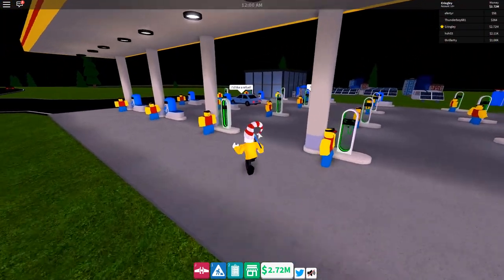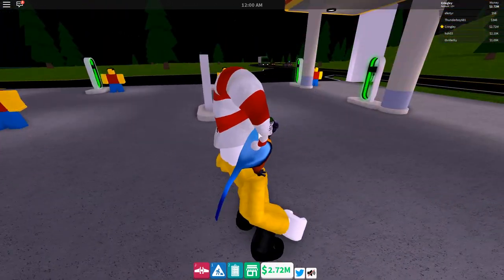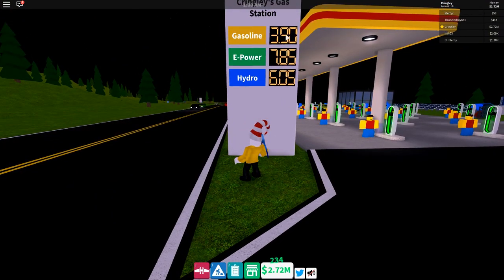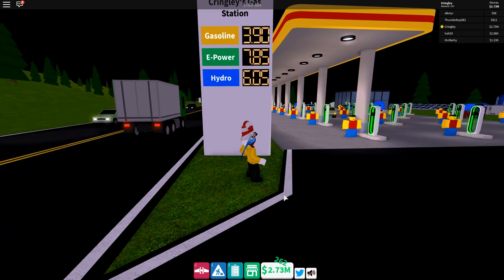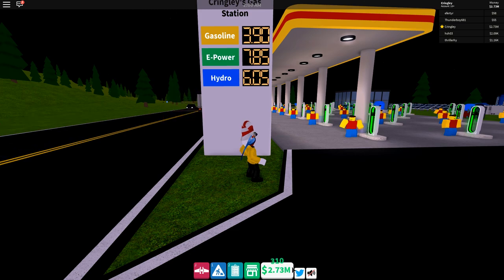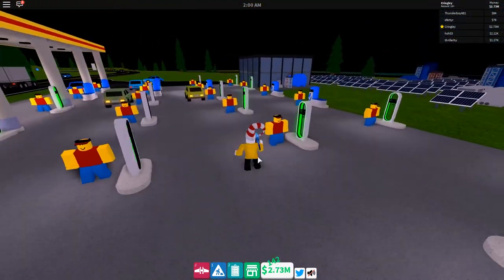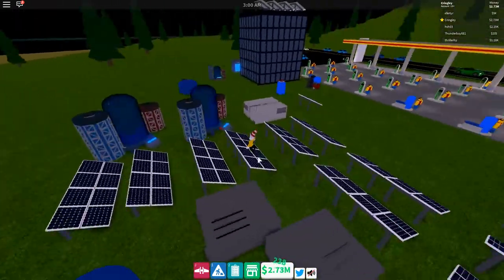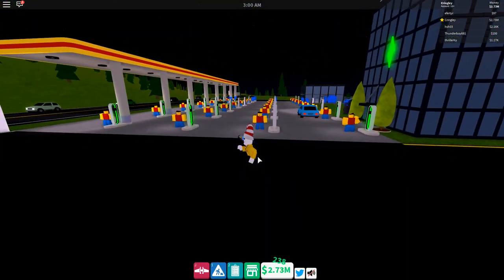I made it all electric — yes, these are all electric pumps now. I don't know if this actually gets me a good amount of cash or more cash for being electric, because the gas prices are quite expensive. The gasoline is only 390 e-power, while all of my stations are at 785. Right now I'm only making 200 every little second, and that number goes up and down throughout the day depending on how many cars come through. I got rid of almost all my old stuff and made it all electric — not sure if this is the absolute best method, but we'll see.